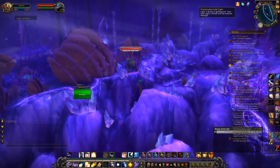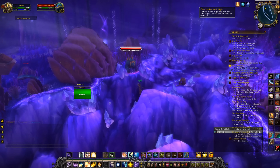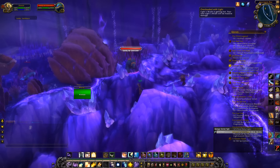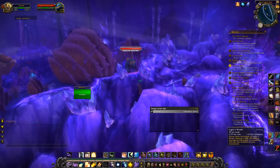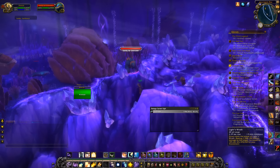So this Light's Wrath procs, and the buff stays. I've been sitting here for ten minutes waiting for this buff to run out, so it's extremely predictable. And it even updates your tooltip — right here it says Light's Wrath draws upon the power of Light, dealing 1.3 million damage.